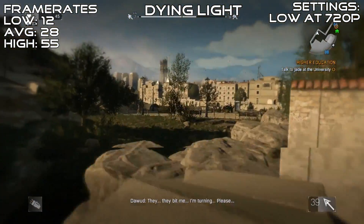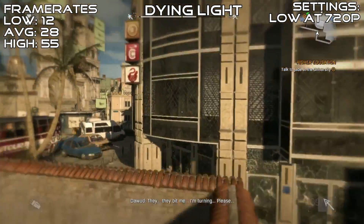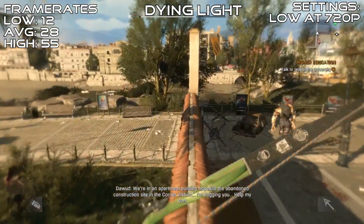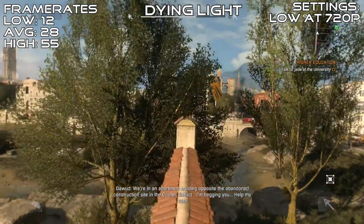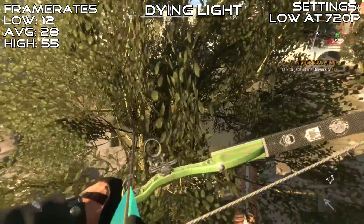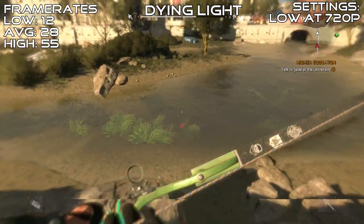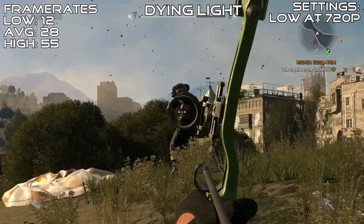Dying Light is a great fast-paced zombie survival game mixed with a little bit of Mirror's Edge, and as such it likes a fast frame rate. However, this card struggles to keep the frame rate above 30 at 720p low settings, and only managed an average of 28 with it dipping down to 12 FPS during those critical moments. However, in some less demanding areas the game managed to reach 55 FPS. It may not be a pleasant experience, but the game is still playable on this card.